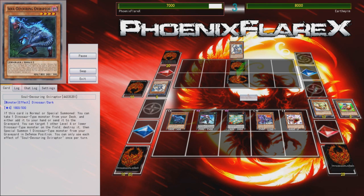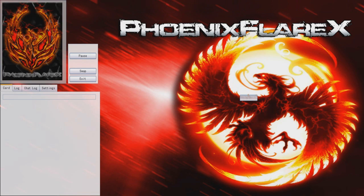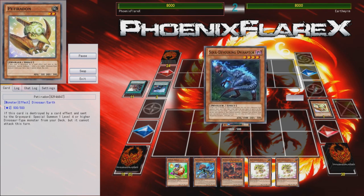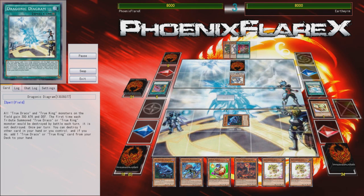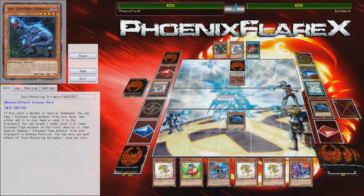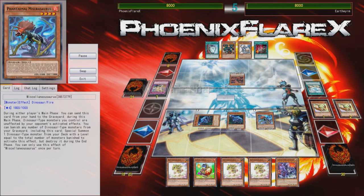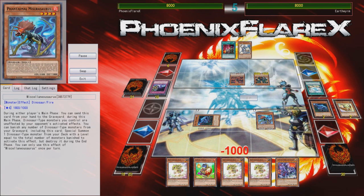I'm able to Kaiju over whatever he summoned — I think it was Masterpiece — and then I'm just able to literally flood the board and do all this stuff. I summon Tyranno Infinity and just do everything. For some reason, he decided to pop my set monster, apparently not realizing I run True King cards. I set a card to see if he might pop it with Masterpiece, and he did. I got the free economy into Soul-Devouring Oviraptor for it, and he said in the chat, 'I knew what that was the second I activated my card to pop it.' But at that point it was way too late — he just shotgunned it without thinking. I got Dimensional Barrier'd though, so not really much I could do about that.